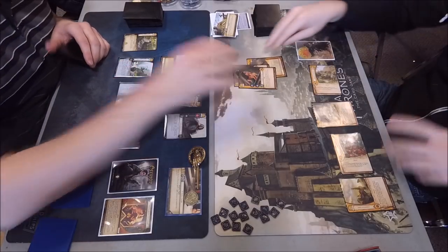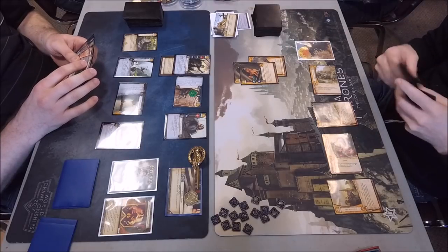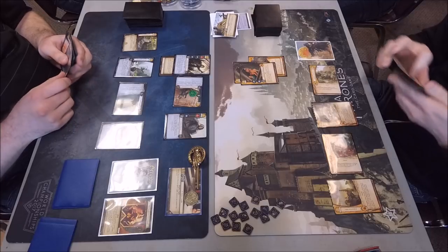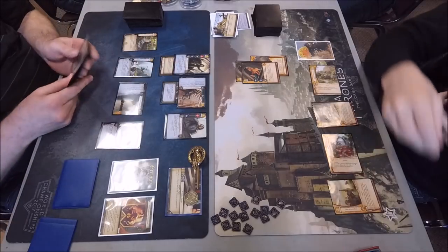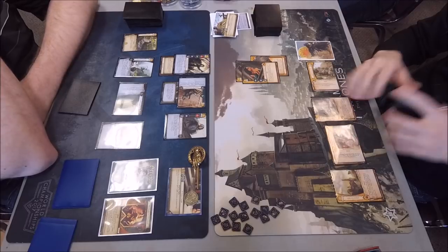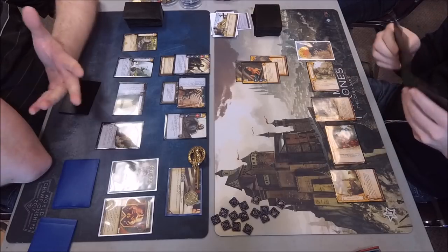He puts a Poison Token on my Shipwright — I thought he would do it on Theon. It's printed strength, not cost. I'm going to save the Shipwright because Gaston Grey is a thing and I want to kneel it. Might be a dumb play, but I was also thinking of keeping bodies on the board for sacrificing against Ramsay Snow, which I saw earlier in the day.